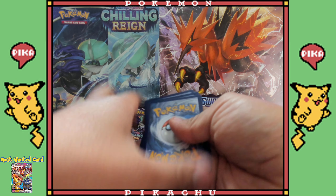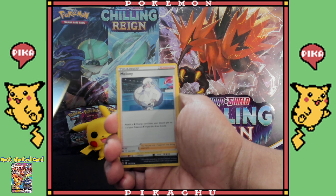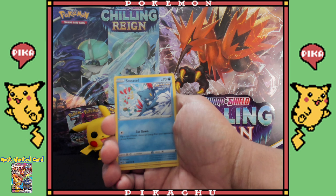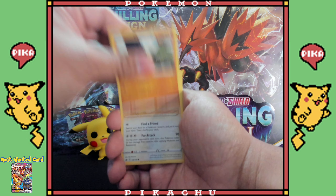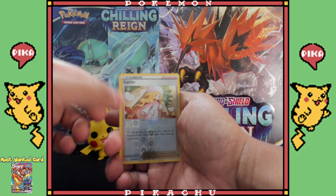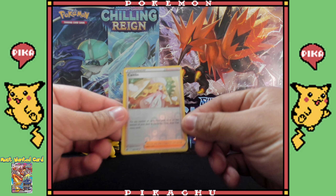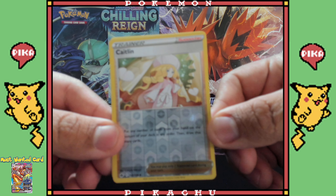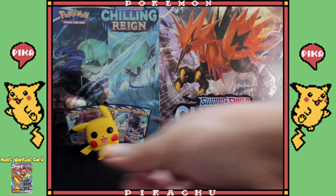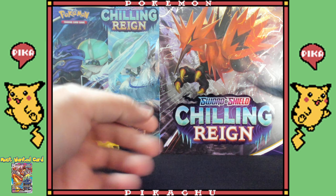I'm just gonna go ahead and suspect it's a Psychic energy — nope. Farfetch'd again, then ooh — a trainer reverse holo, this time it's Caitlin! That's not a bad card honestly, it's really nice. I had a weird feeling that was probably gonna happen — anytime I get those trainer cards, it's always not a nice card at the very end.